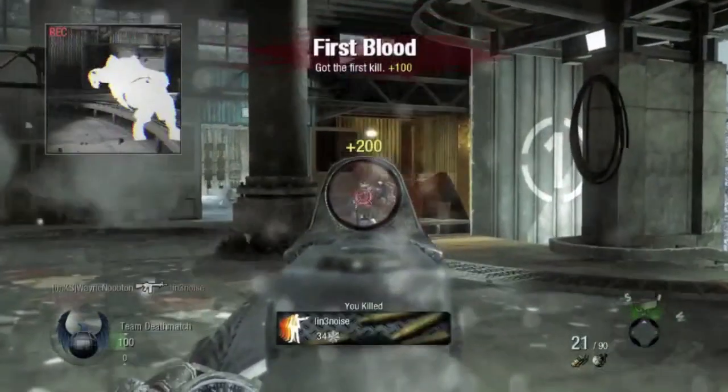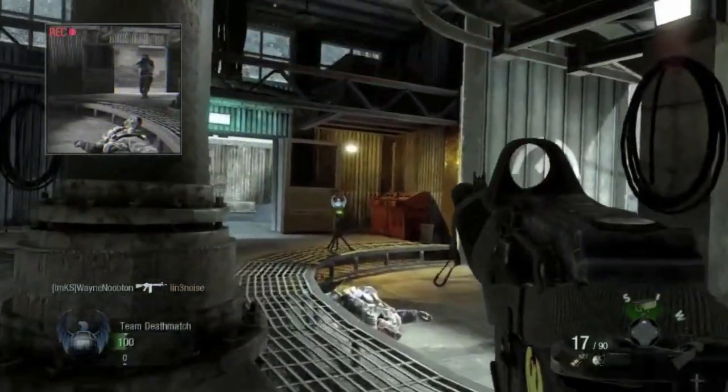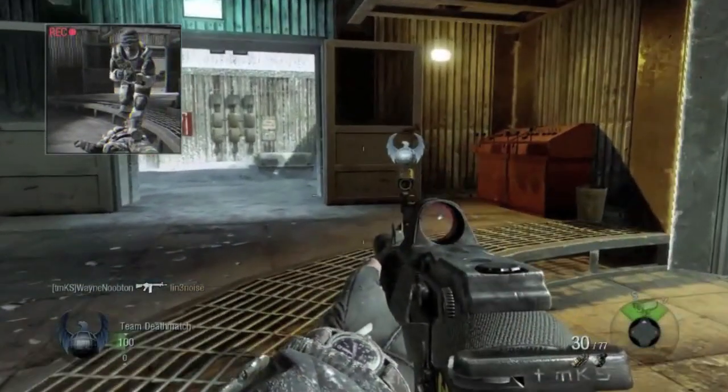You can see that the text is different, the call sign is different. And if I slow it down even more, you can see that the attachment or the camera you see on the top left is called a camera spike. And you can get an MP5K suppressor.